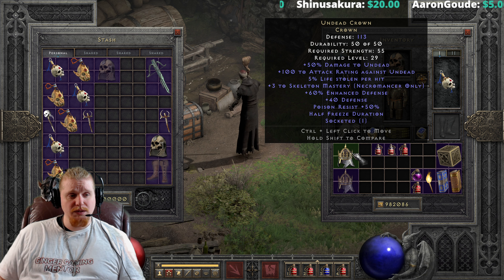We have +3 to Skeleton Mastery, which is very nice if you're building an army. So if you are a poison dagger necromancer building a skeleton army alongside your dagger, that could be an interesting way to have some nice damage output. We also have 60% enhanced defense — varying from 30 to 60% — and the attack rating varies from 50 to 100 against undead, plus a flat 40 extra defense on top.